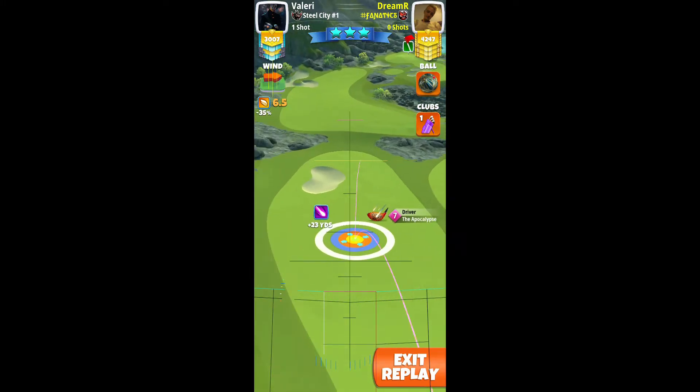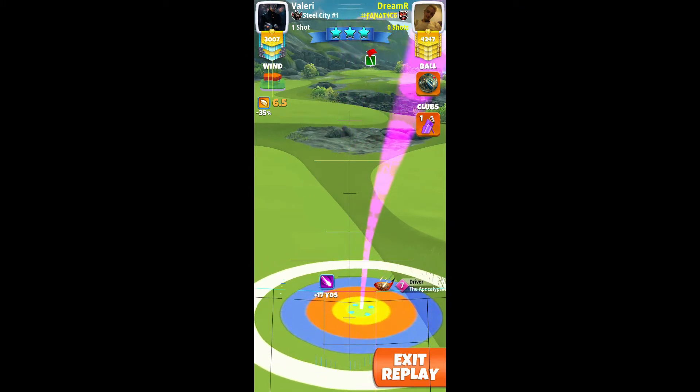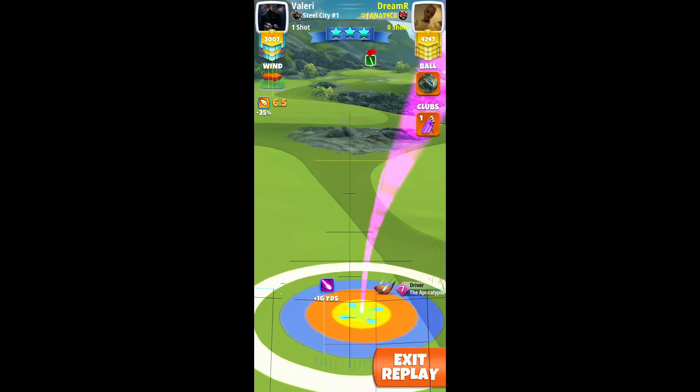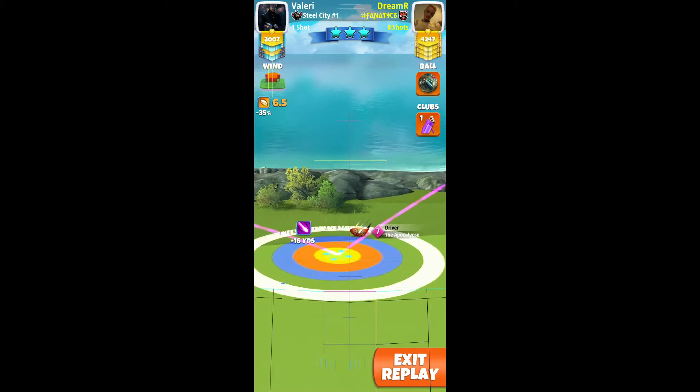5 topspin, 3 rightspin. You will need minimum power 4 more. If you have only APOC 4, which is likely when you play pro, you will have to set up at plus 22. Here I set up at plus 16. For APOC 7 it's red ring.